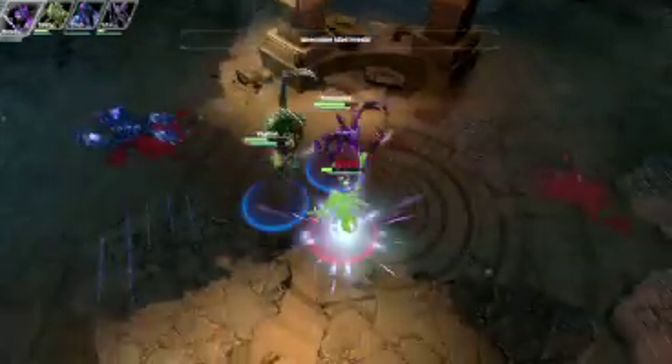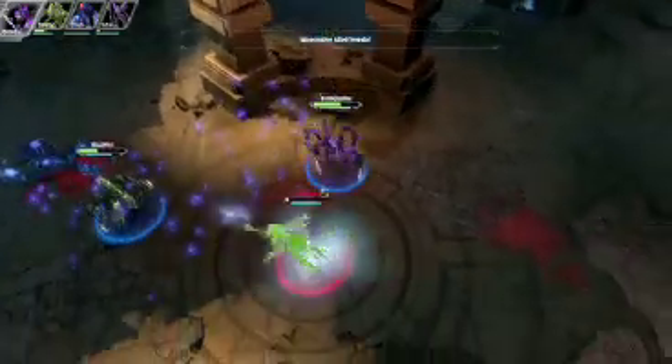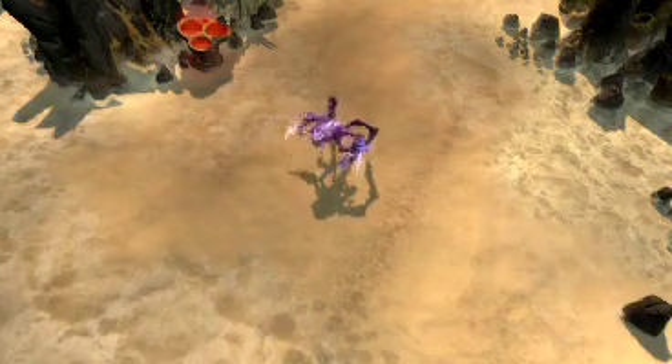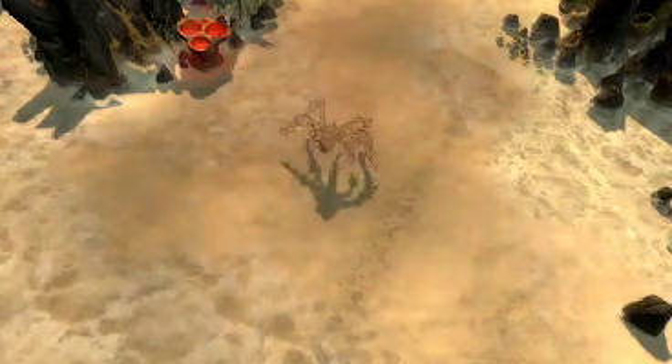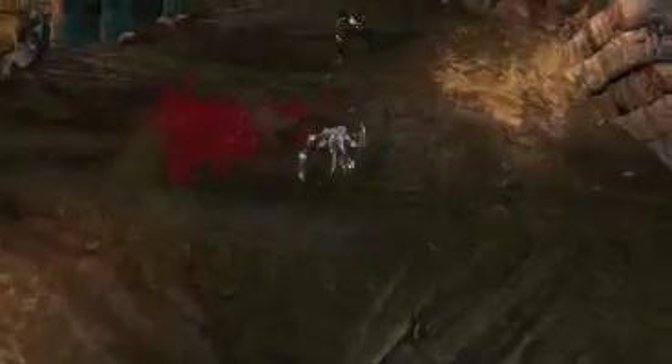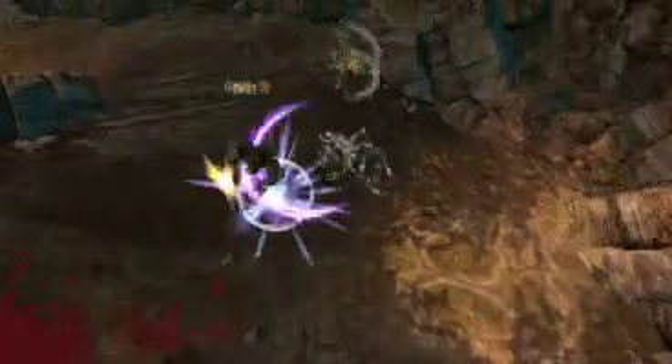This is easiest to pull off in multiplayer when another player is tanking. His quad ability, Shadow Cloak, stealths him for 6 seconds, temporarily convincing enemies to focus on other heroes. Taking damage or attacking will break the stealth prematurely, but he becomes immune to damage for the first second after using the ability.